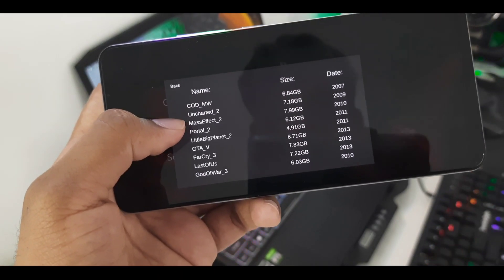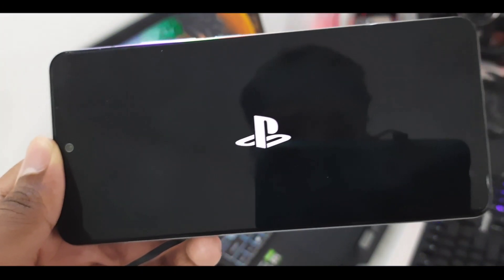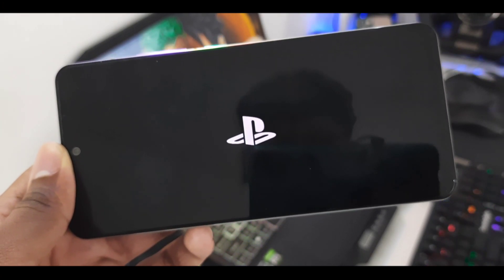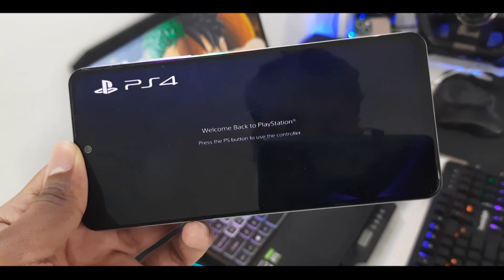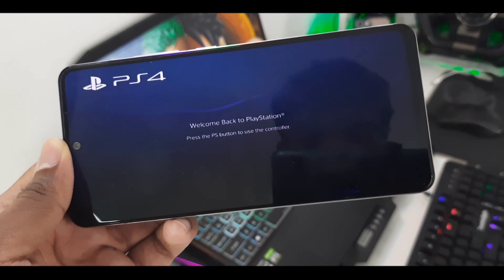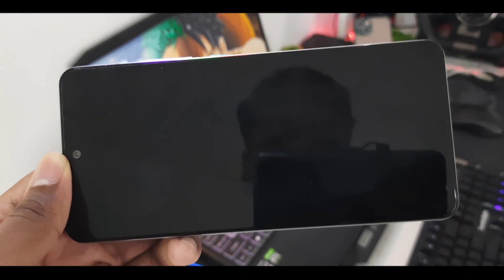There's a list of games — COD Modern Warfare, GTA 5, etc. We'll click on GTA 5. I'll have to blur part of this screen. Here is the moment of truth — GTA 5, will it work? We click Play. There's a PlayStation logo again. 'Important Health and Safety Warnings.' Welcome back to PlayStation. It's showing us a PS4 intro. We clicked on it — let's see if the game really boots or if this is just a fake emulator.